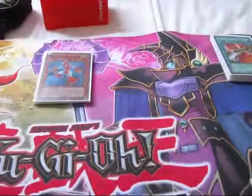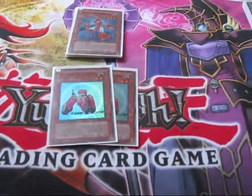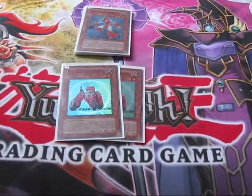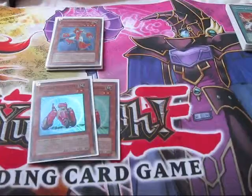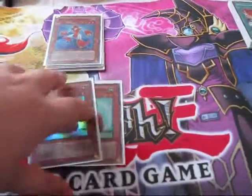Just in case you don't have any Machina Gear Frames, you run 2 Machina Peacekeepers, who when destroyed becomes the Sangan of the deck and adds your Machina Gear Frame to your hand. This is useful because Machina Gear Frame only gets his Stratos effect when he's Normal Summoned.